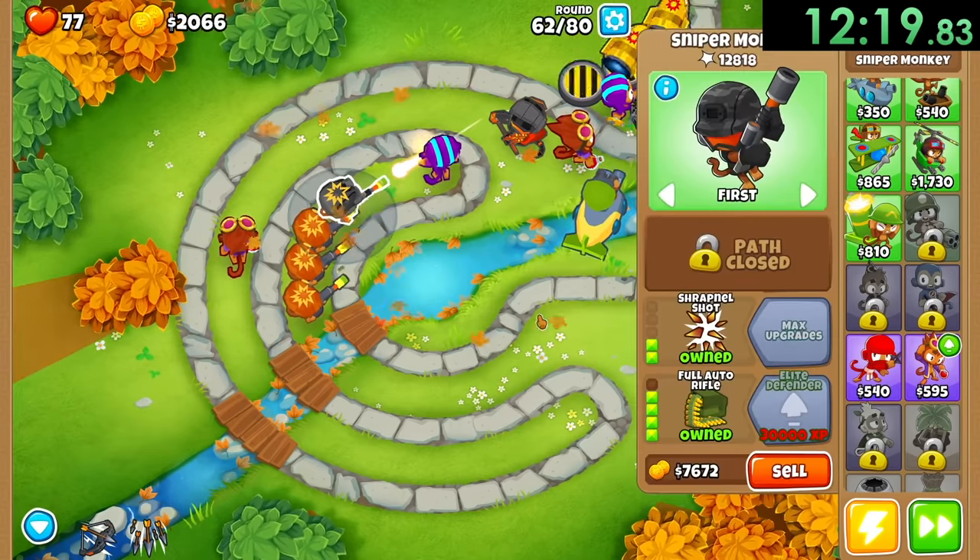I can upgrade one of my snipers to be a full auto rifle so we don't really have to worry too much about that next time. That was way too close for comfort - I'm just gonna go and upgrade my alchemists so they're gonna be able to do some stuff. They still can't buff other people yet but they're very close to it. Seriously that was so scary - I can't believe how many lives we just lost, that could have been a very bad thing. But we are now on round 63 which is one of the hard rounds in Bloons games. I'm just gonna make sure as many sniper monkeys as possible are able to get the full auto rifle.